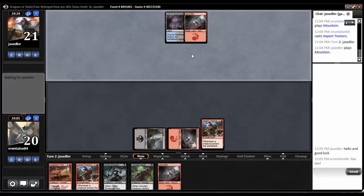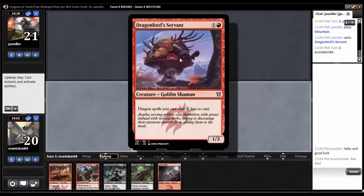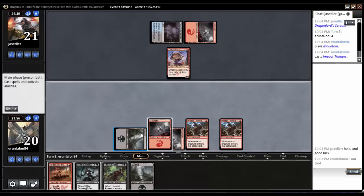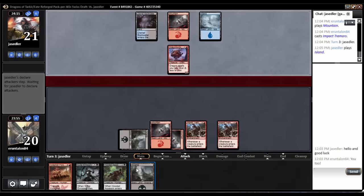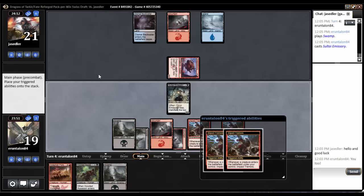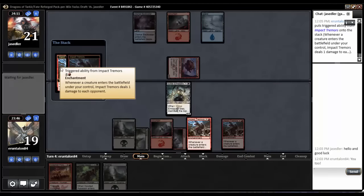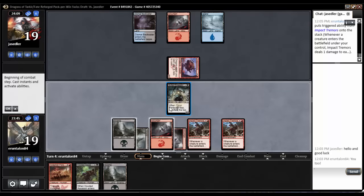Come on, no two drop. Dragon Lord Servant — that's fine. I'll take a turn off to drop another Impact Tremors. There we go, two down, let's start having some fun. I'll take one — oh, three drop. Salt Eye Emissary and we're gonna need to auto-yield to Impact Tremors. Two damage off of Salt Eye Emissary sounds pretty good.